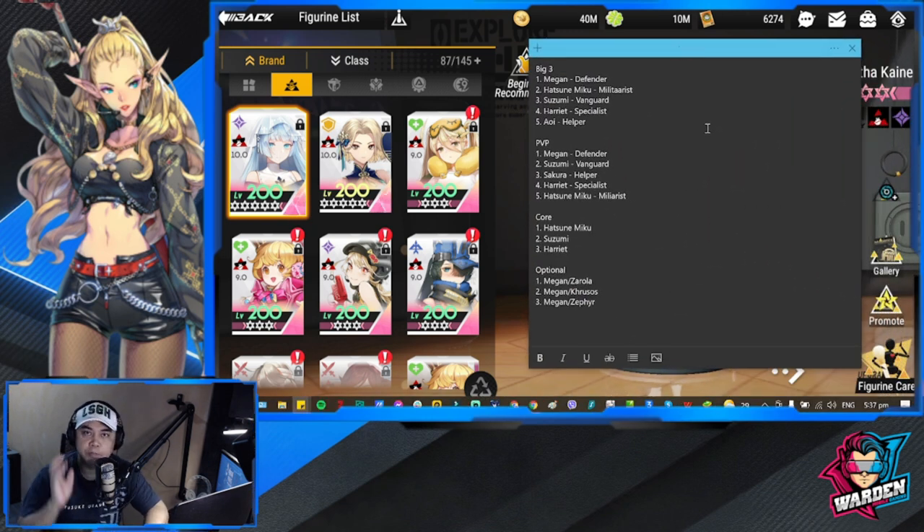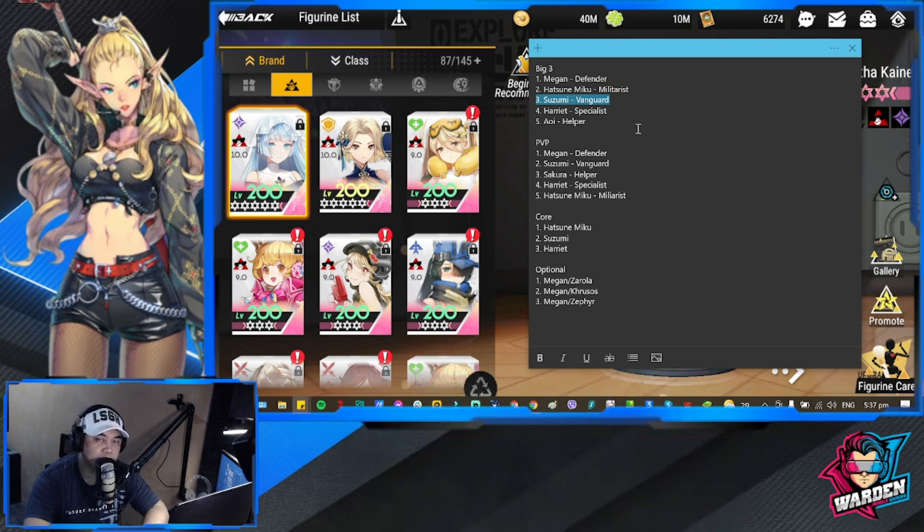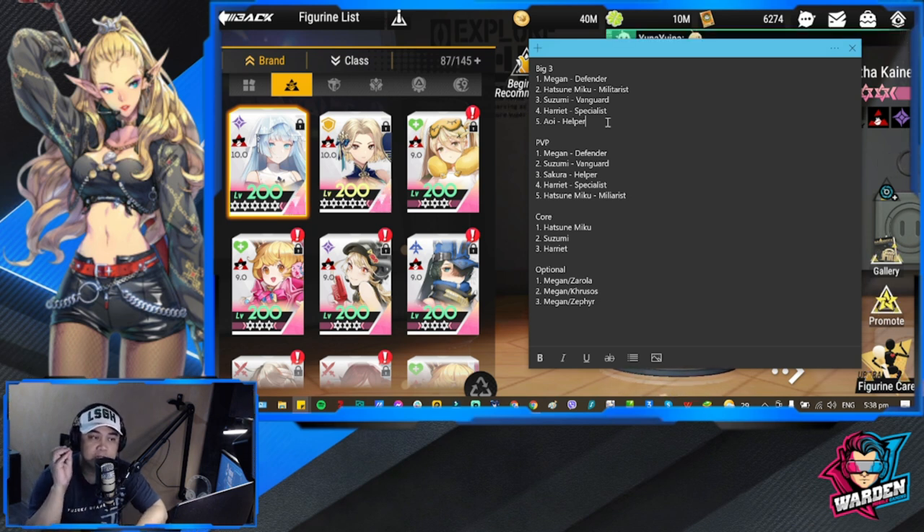For the Big Three, there's definitely going to be an upgrade for the lineup. Number one, your defender will be Megan. Hatsune Miko will be your militarist and range. Beside Megan will be Suzumi, because we have to have somebody there who will be producing summons so that Hatsune Miko could take advantage of that based on her skills, her ultimate, and Harriet as specialist. The key here in the Big Three will be Awi as helper, in charge of shields, HP buffs, and attack buffs.